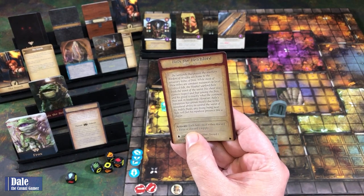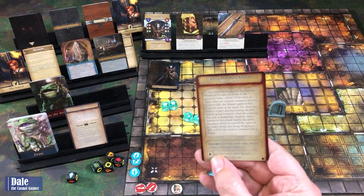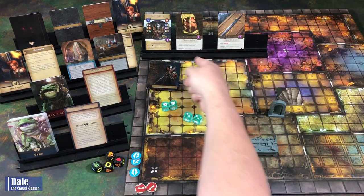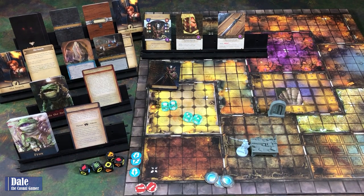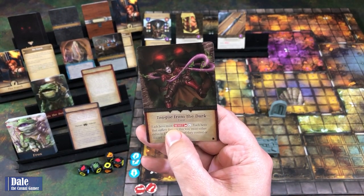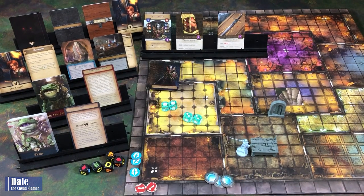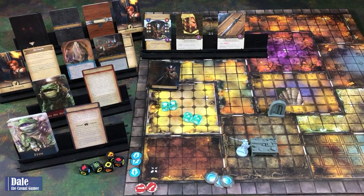So each hero must either discard a focus or discard a supply—we'll get rid of a focus. Then since we have some water in here, discard a supply or suffer a damage—we'll get rid of the supply. Re-roll that die. Drawing a card: Tongue from the Dark is an event. Tierra must resist four; each hero that suffers damage this way must either exhaust one equipment card they control or discard a supply. Oh, and I forgot—when we took damage here, we would have gotten a threat token.